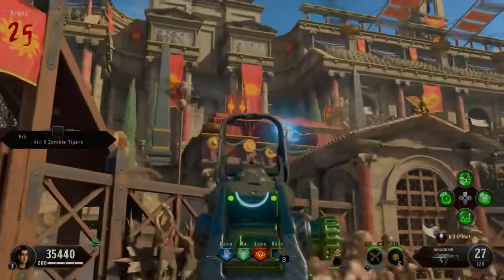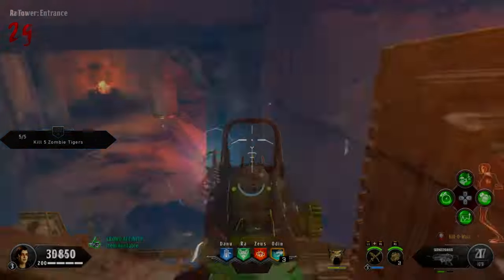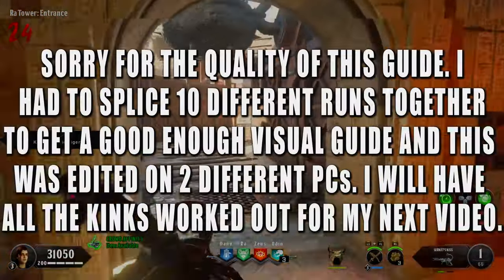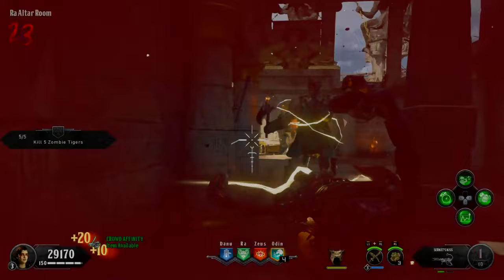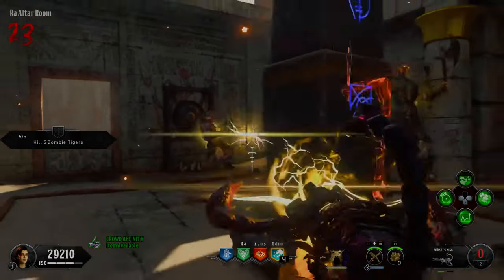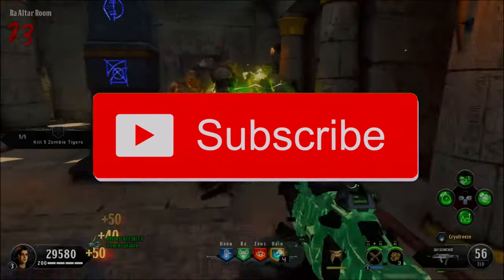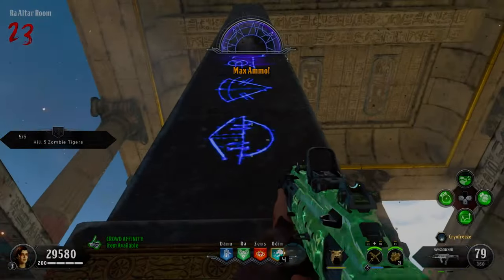Welcome back to another video in the updated Easter egg guide series, where we combine cheat sheets, shortcuts, and plain logic to beat every Easter egg in COD Zombies history. Today we are doing Nona, a pretty easy Easter egg, but there are one or two steps that have changed since most guides came out. If you find this guide helpful, drop a like, share with friends, and comment below if you still need help.